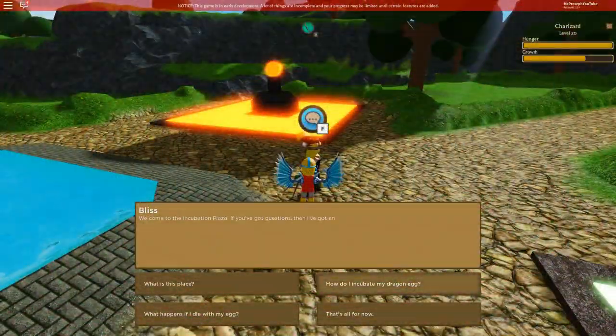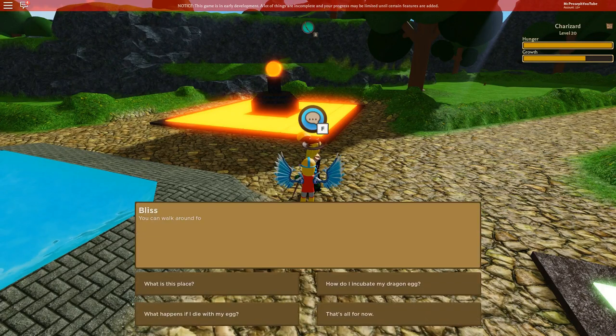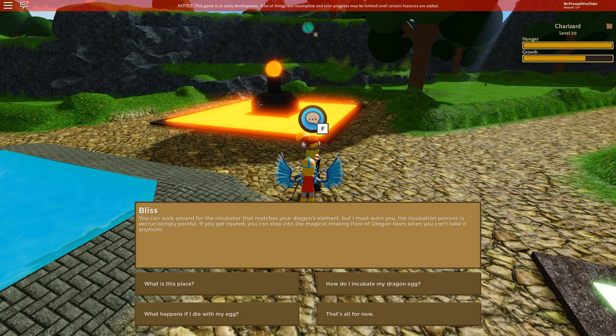So let's head on out there and see what she says. We're going to go ahead and talk to her — "How do I incubate my dragon egg?" — and she will tell you that you need to walk on these incubators in order to hatch the egg.